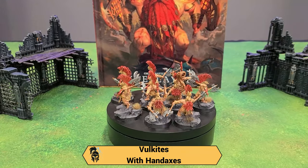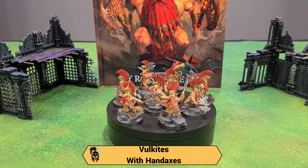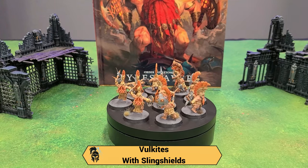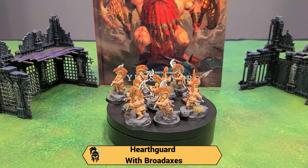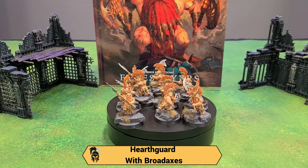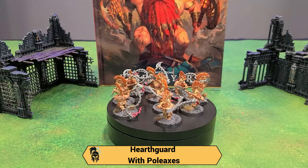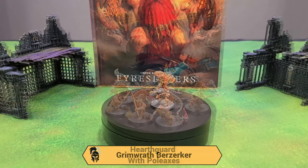I have one unit of Vulkites with hand axes — probably the unit I'm going to send tunneling — they're there to run forward, snag an objective, and be annoying. I have two units of Vulkites with sling shields; the reason I take sling shields is they get a four-up save and have 20 wounds. Getting into the meat and potatoes of the army, we have Hearthguard with Parda Axes — rend one, damage two axes with a two-inch range, so everyone gets to fight. Lots of damage output.